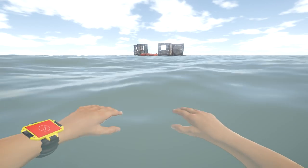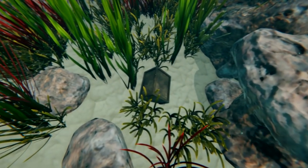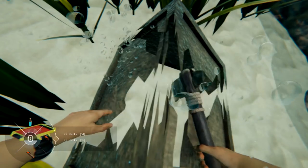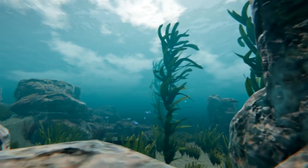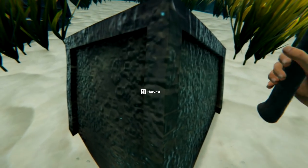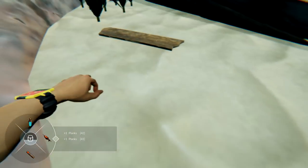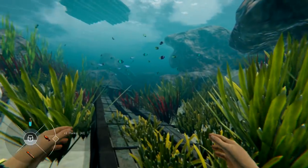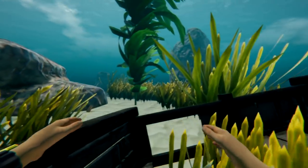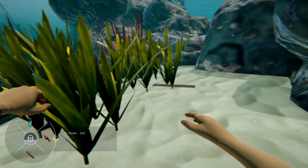Let's get back up for air and grab a couple more things. Make sure air is all the way to the top. There are two more chests on the side we can grab. We're going to need them because we're building a couple of things. I want to get as much plastic as possible so we can get ourselves fins — that'll make swimming a whole lot easier for getting to other areas.